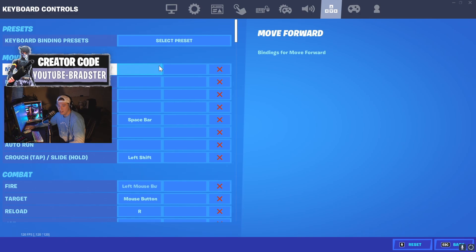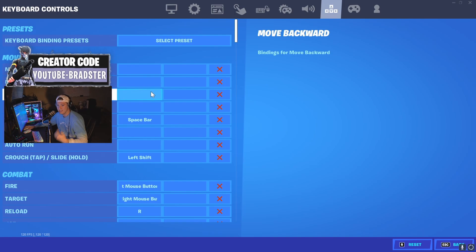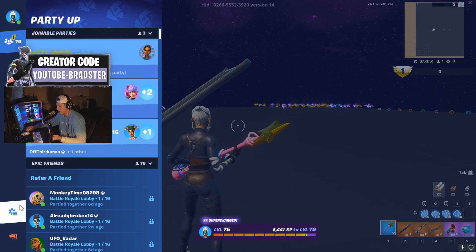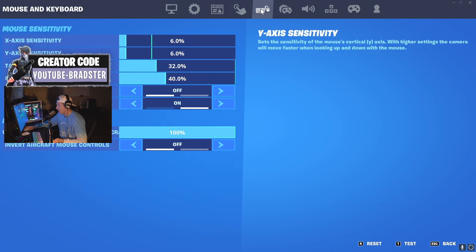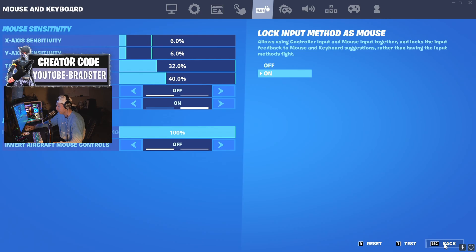You just want to remove movement forward, movement left, move backwards, and move right. You just click unbind, unbind, unbind, and then hit apply — simple as that. Now, one more setting you have to do: go over to your keyboard sensitivity buttons and lock the input method as a mouse, so that way it'll register that you're on keyboard and mouse and not controller.